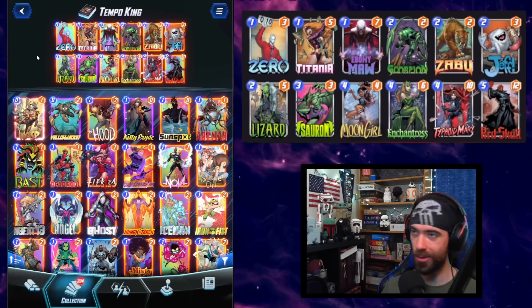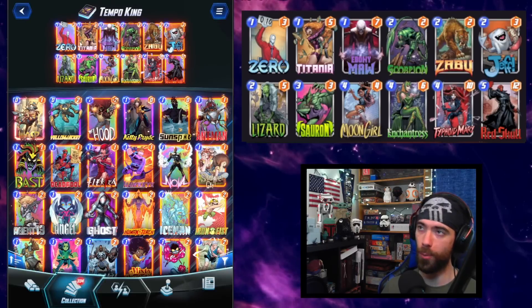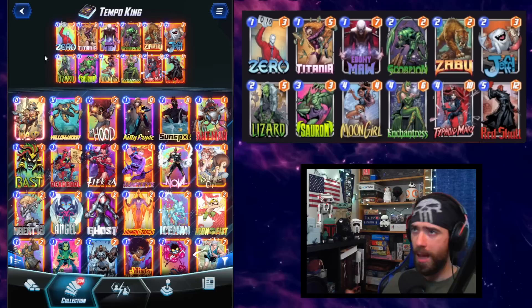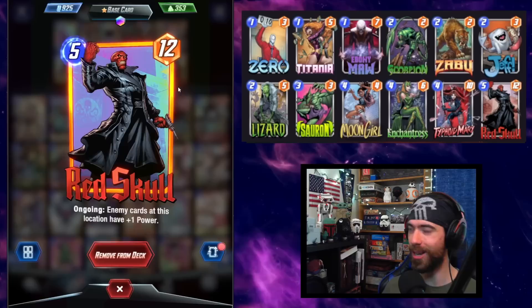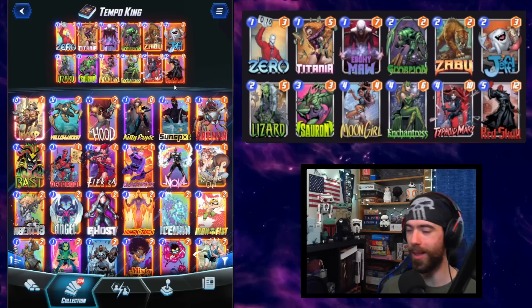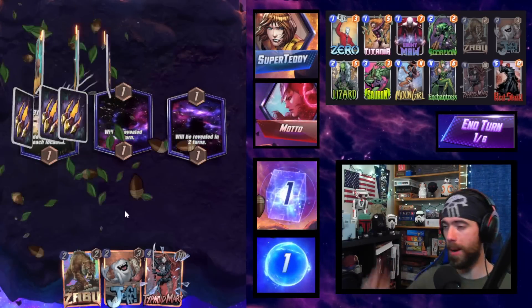Titania is this insane efficiency piece — we'll only play her if we're comboing alongside the Zero or into the final turn. She's something we hold back while we develop Zero, negate one of our other early drops, then scale into Sauron and Moon Girl, finishing out with the Red Skull. We're waiting for the OTA change hinting at giving some power back to Red Skull, but this deck in its current state is still incredible.